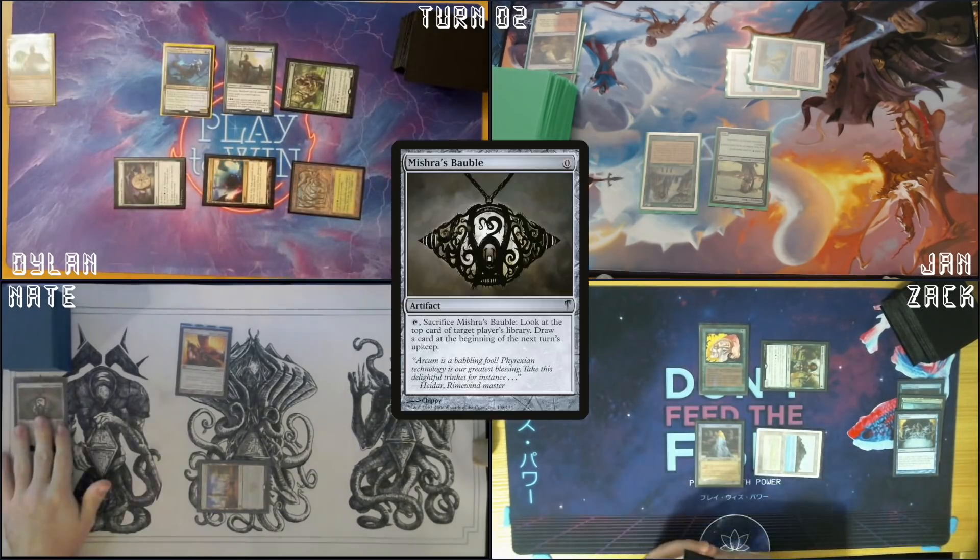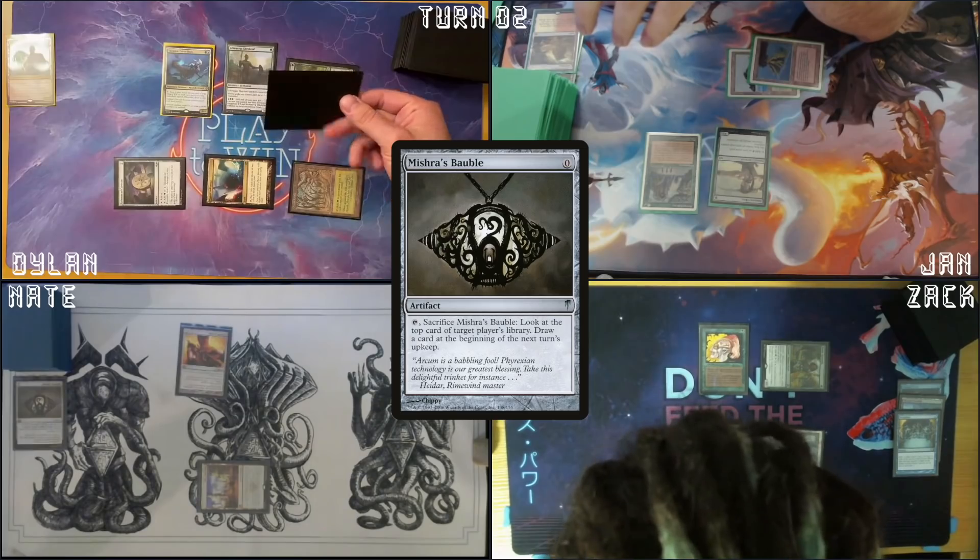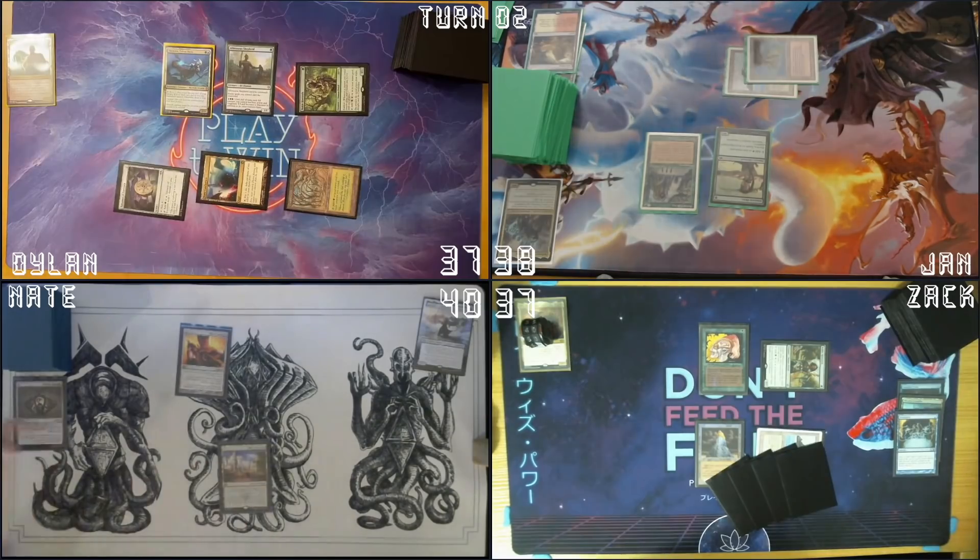On your end step, Mishra's Bauble — I will look at... Dylan, let me look at the top of your library. Ready? Three, two, one. Yep, I got it. You're good. Untap. I'll draw a card on my upkeep from Mishra's. Drop for turn.